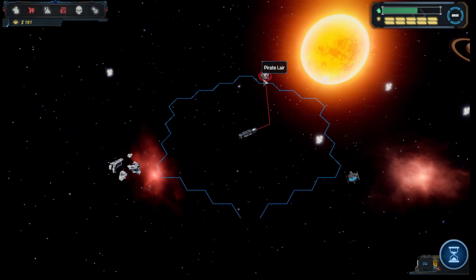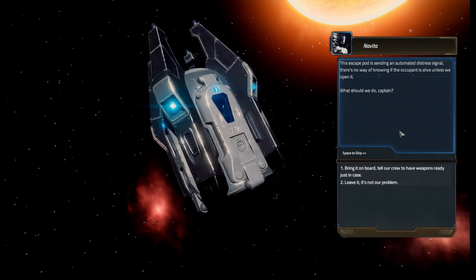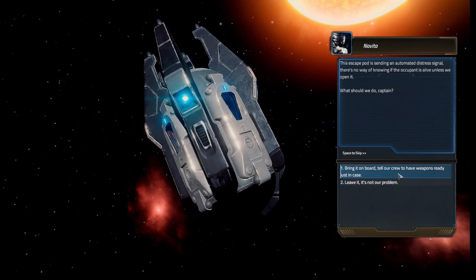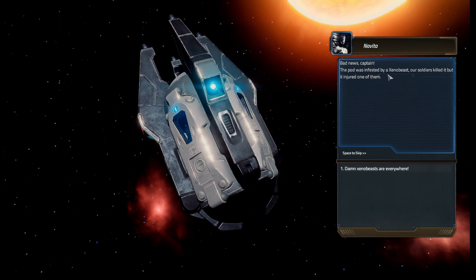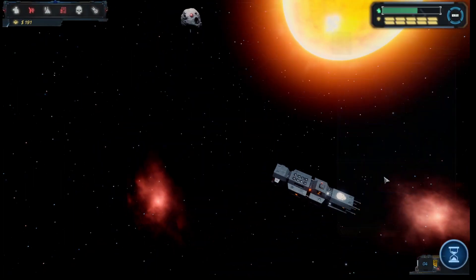There's a pirate lair nearby and some other signal — an escape pod sending an automated distress signal. There's no way of knowing if the occupant is alive unless we open it. We choose to bring it on board with weapons ready just in case. Bad news, captain — the pod was infested by a Xeno beast. Our soldiers killed it, but it injured one of them.